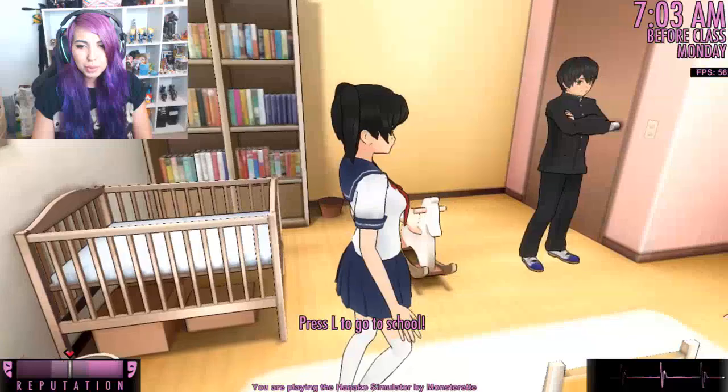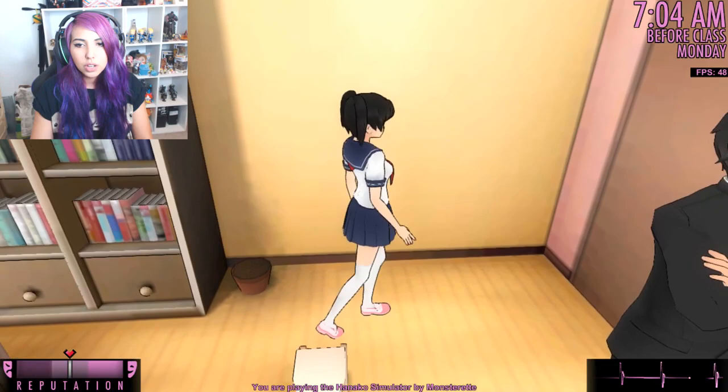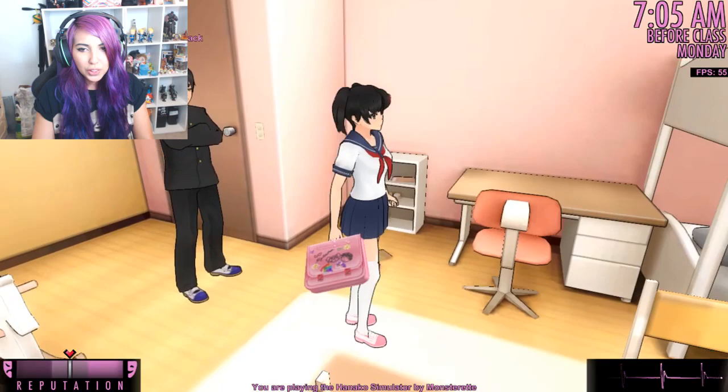Okay so you can press L to go to school, but I'm just checking out this room. We have a rocking chair and a crib. Oh, is this our school bag? I think it is, so let's pick that up. Oh that is cute, look at it - there's a little drawing of Senpai and me on there. I love this honestly.